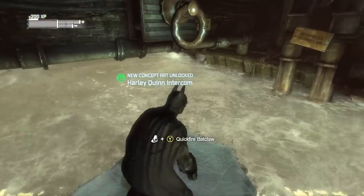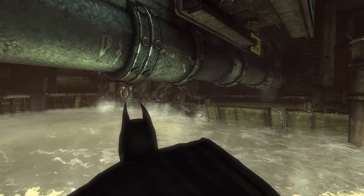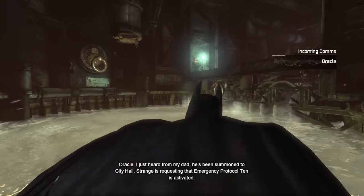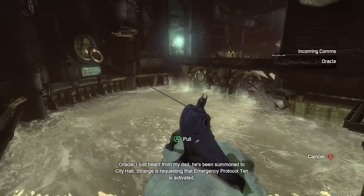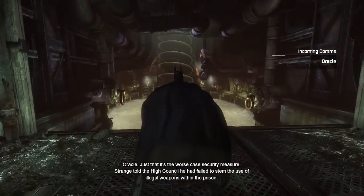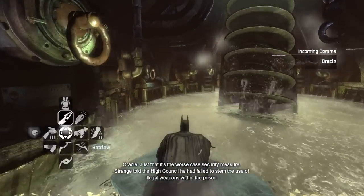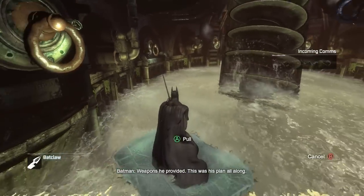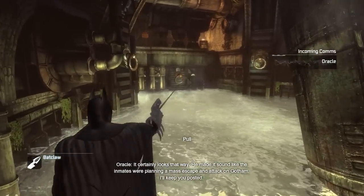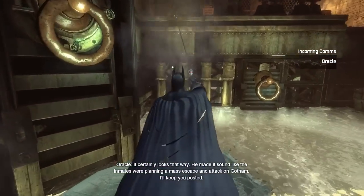This is the first time the game really makes you use the ice rafts — it's the only way to get under this low overhang. [Oracle radio]: 'My dad's been summoned to City Hall. Strange is requesting that Emergency Protocol 10 is activated.' 'Does Gordon know what Protocol 10 is?' 'Just that it's the worst-case security measure. Strange told the High Council he had failed to stem the use of illegal weapons within the prison — weapons he provided. This was his plan all along.' 'It certainly looks that way. He made it sound like the inmates were planning a mass escape and attack on Gotham.' 'I'll keep you posted.'